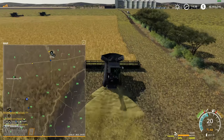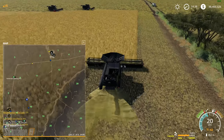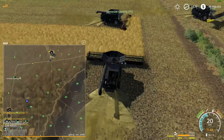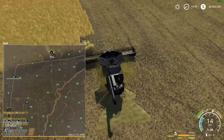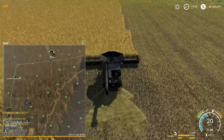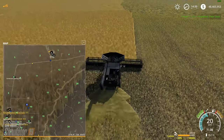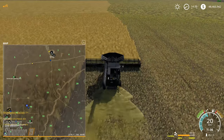I see two harvesters coming up this way - that would be Dean and John. I'm the other one - I'm in front. I didn't know which way Nick was going. We're going in circles - I'm trimming this side, that's what I'm doing.